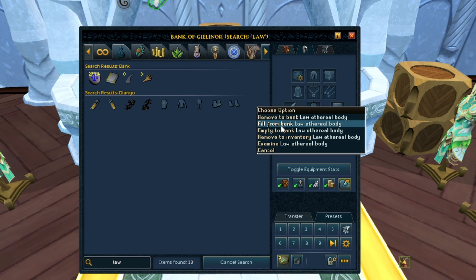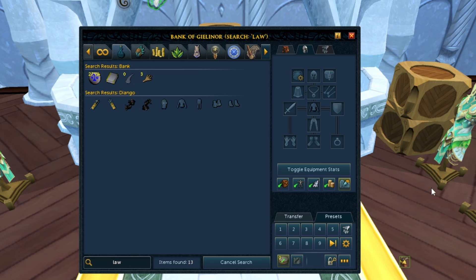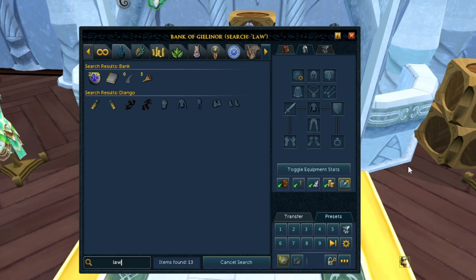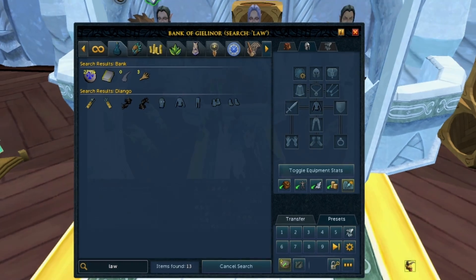Meaning you can get a little bit extra. Also, you can fill your lore ethereal body. If you guys didn't know this, there's another little bit. So there's quite a few in this one. Hopefully something was useful. A few people commented under this saying they didn't know either, so I figured I'd include it.